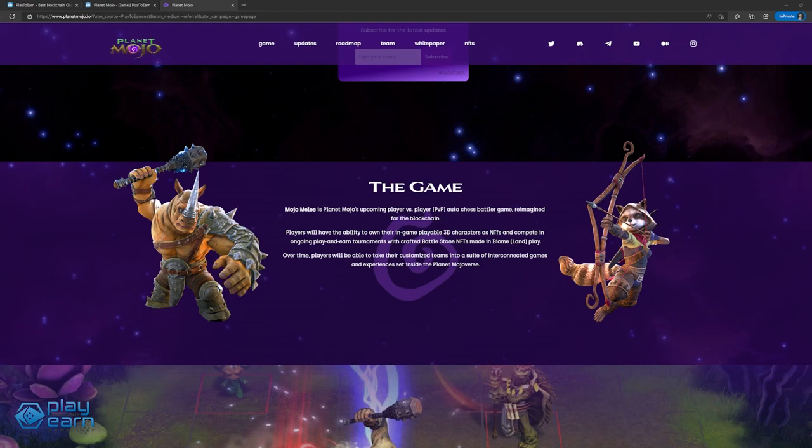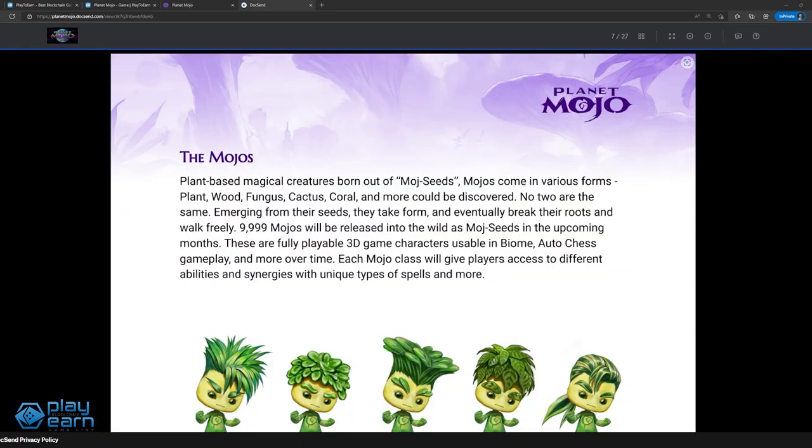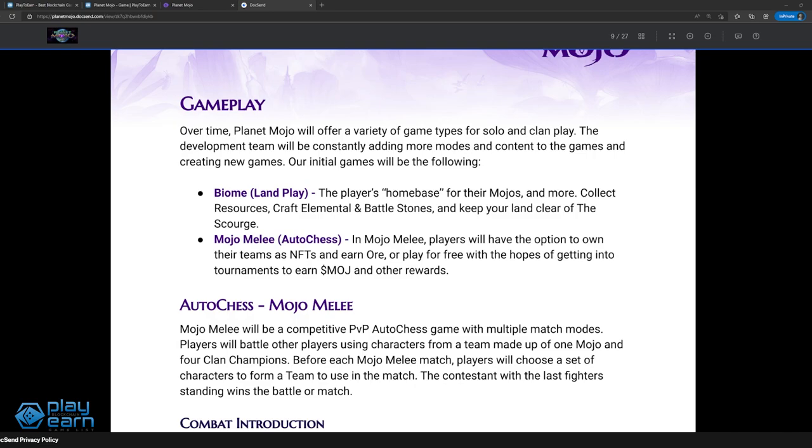If you've played games like Teamfight Tactics or Dota Underlords, you might be familiar with this gameplay. The first NFTs of the Planet Mojo metaverse are the Mojos — a collection of 9,999 fully playable 3D game characters. Each Mojo derives their power from the mysterious energy of the planet, and each Mojo class gives players access to different abilities and synergies with unique spells. Champions are warriors from the clans of Planet Mojo; most of a player's team will consist of champions, who have their own classes, combat abilities, stats, and leveling properties. The game will be free to play, but will have limited progression without owning NFTs.